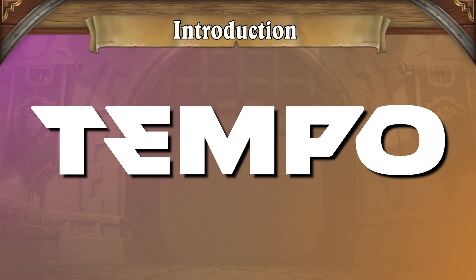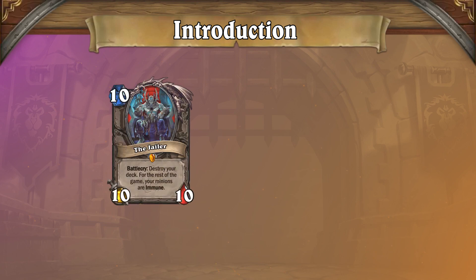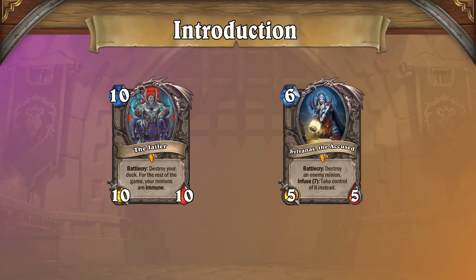Welcome to another TempoStorm meta-snapshot breakdown. The latest Hearthstone mini-set, Maw and Disorder, has brought some absolutely insane cards into the game. With crazy effects like the Jailer and familiar faces like Sylvanas returning, let's dive right in and find your best options for climbing the Ranked Ladder.